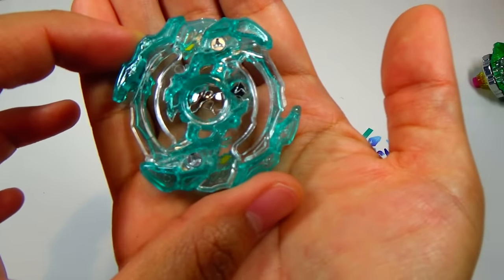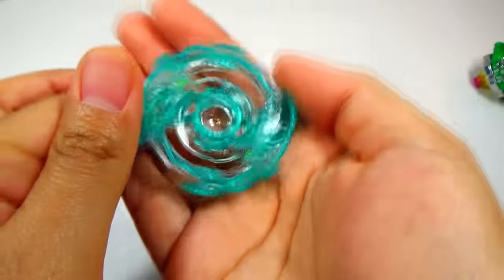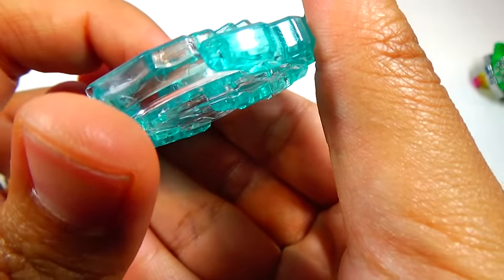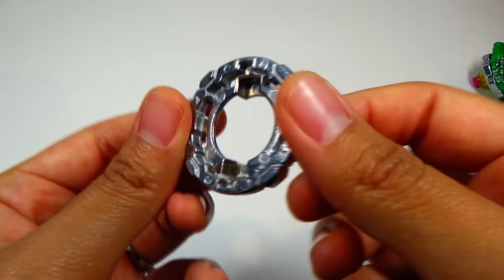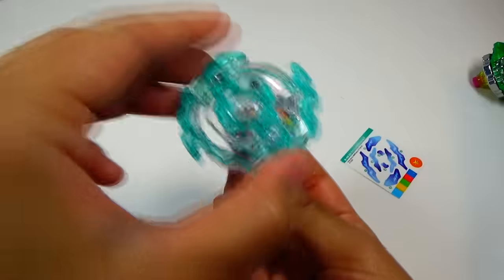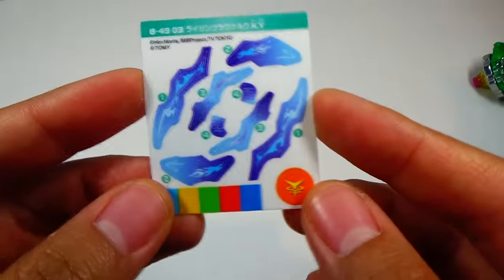So we've got Rising Ragnarok — it's got sparkles in it too. Kind of reminds me of the 4D PC frames. The teeth on here look pretty good — not the best, I'd say they're about medium. We've got Knuckle for the disc and Yielding, which is an orange color this time. KY. Stickers — it's going to look really nice together. Let's move on to the next one, halfway there.